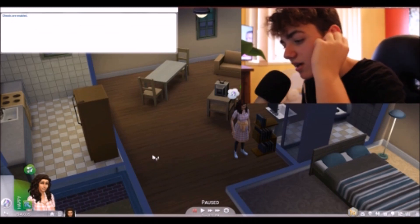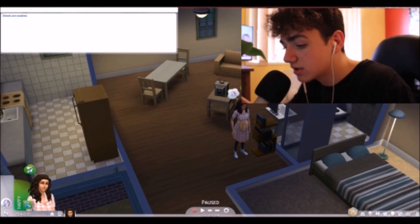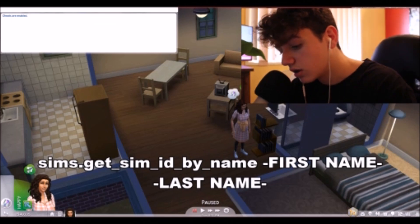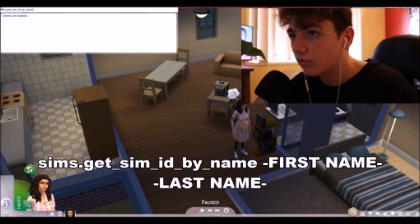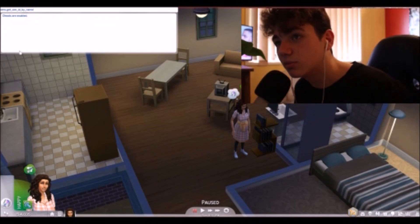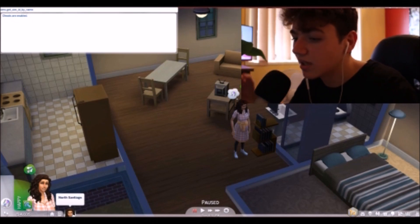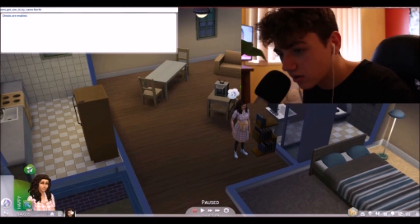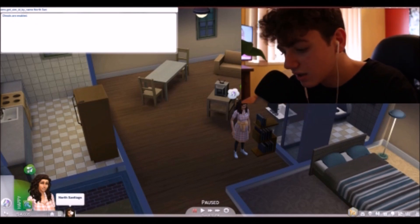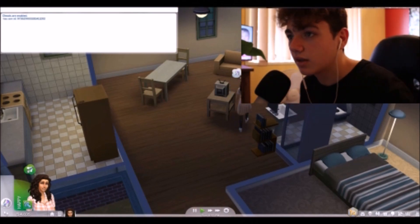Now what we have to do — this cheat is kind of long, there's a couple of cheats with this. What we're gonna have to do first is type up: sims.get_sim_id_by_name. So sims.get_sim_id_by_name, and after that we have to type in what that name is. Her name is North San Diego. So you type that up and then boom.